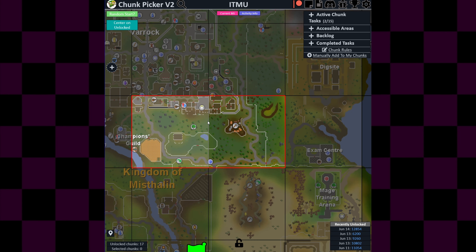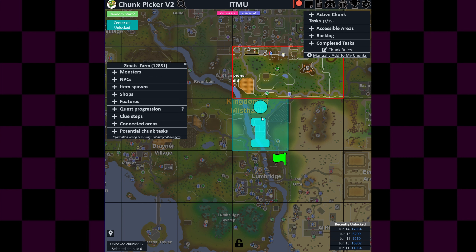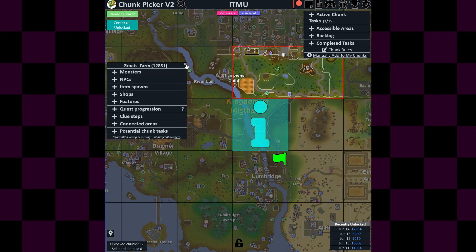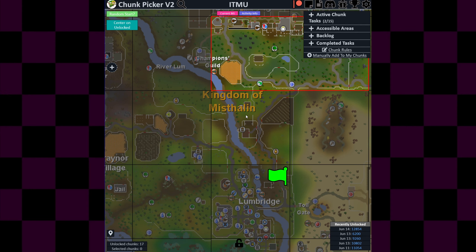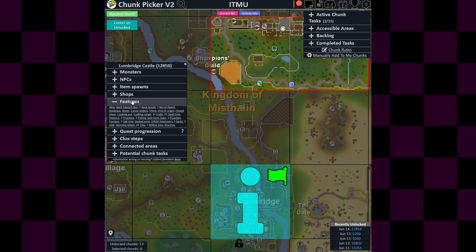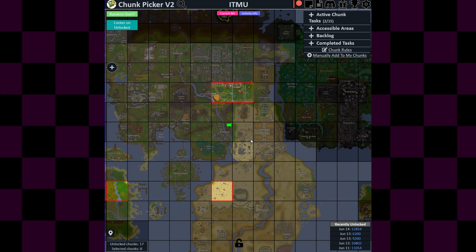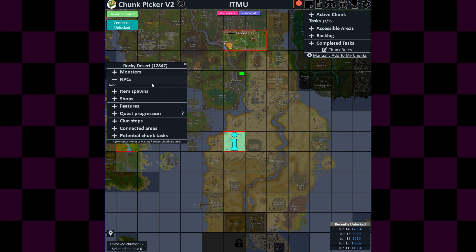Which sounds like complete insanity. But if I think about it, I would have to unlock this chunk — Growth's Farm and Lumbridge Castle. I don't know how — Growth's Farm would probably be an instant unlock, I'm pretty sure. But Lumbridge Castle, I'm not sure. And the Rocky Desert — the last chunk — with literally nothing. There are 29 cactus. Yeah.